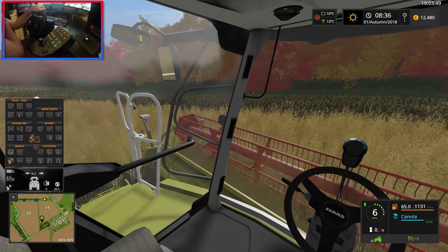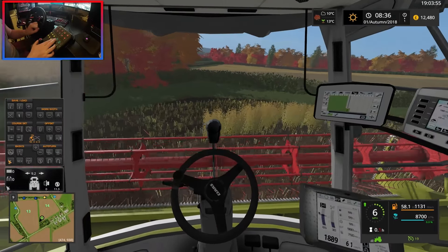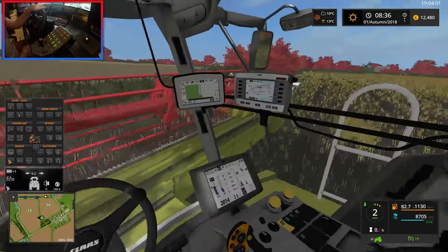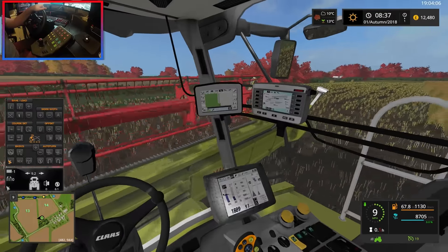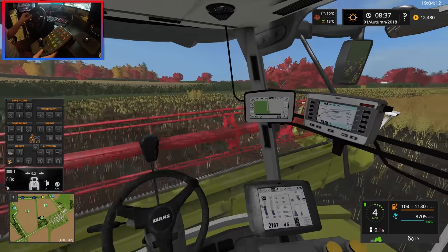That's the end of the first pass — actually longer than I thought it was going to be. There's a piece I missed — I'll get that and then reverse backwards. There we go — header lifted up, we'll back up and go into our next pass. Let's get that lowered down.